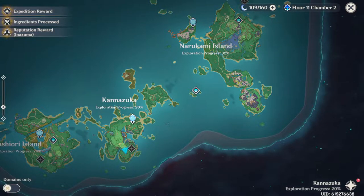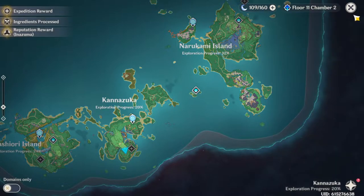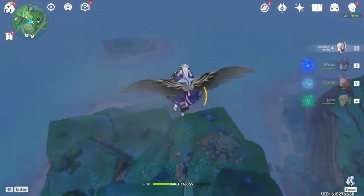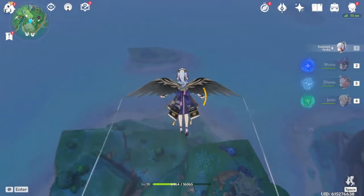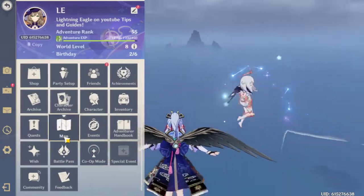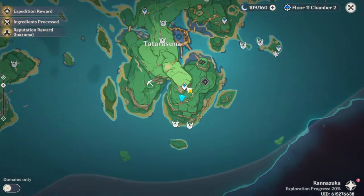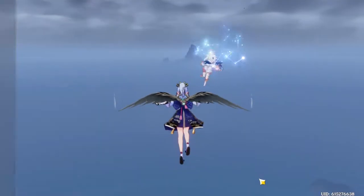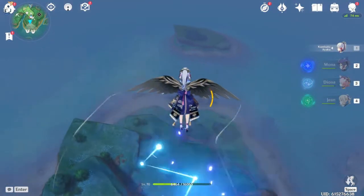So here I'm going to be walking you through Kannazuka Island, and then we're going to go to Narukami Island in order to get our samurai materials. The other island has a few on there, but it's kind of hard to optimize since they're kind of scattered around. Right now I've started off of this teleporter here, and we're going to go down and get these two, then come back up and go down this way and around. You should have the maps in the description.